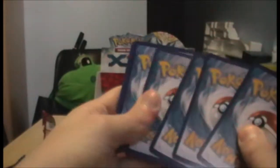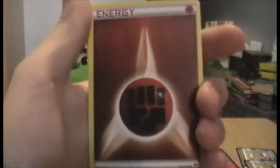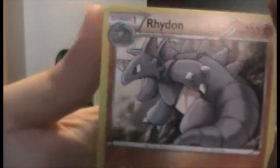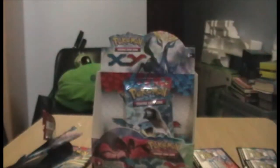Let's do this. Chespin, Fighting Energy, Spritzee, Phantump, Lillipup, Cassius, Evo Soda, Quilladin - I've only had two of these actually. Reverse roller skates - I'm going too fast through these packs. And a Rhydon - yay, cool! He's looking quite cool there.